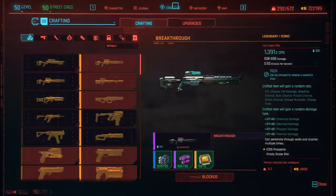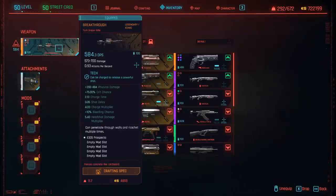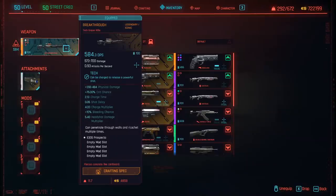After you've crafted it, go to your inventory and check on the weapon. What we're looking for is that you have a charge multiplier buff of at least 3 to 4 — you can increase it further with perks. We also want the headshot damage multiplier, which can also be increased with perks. This is basically the best base version of this weapon we can craft. The most important factors for getting millions of damage are that charge multiplier and the headshot damage multiplier.